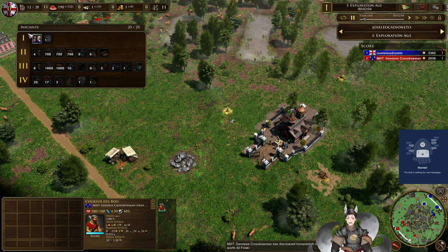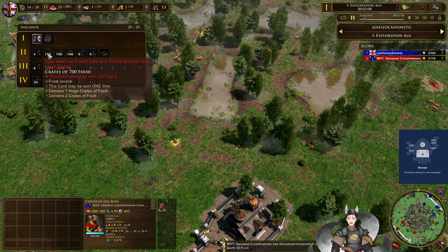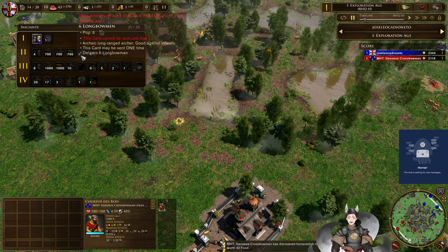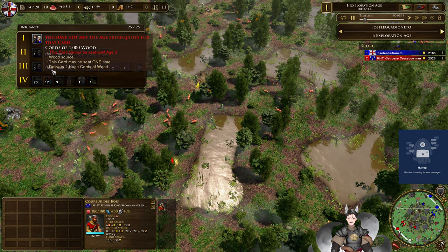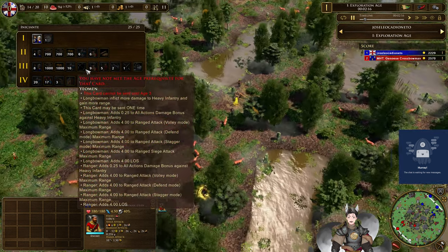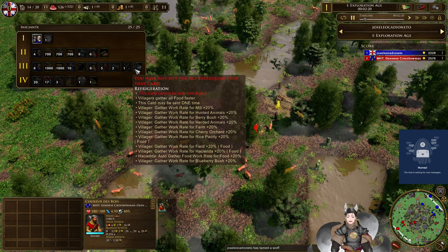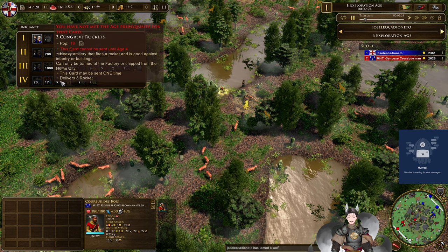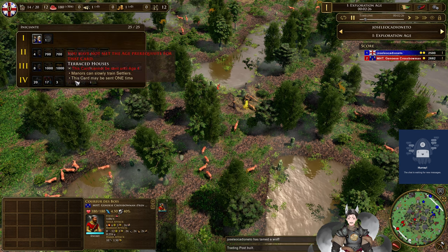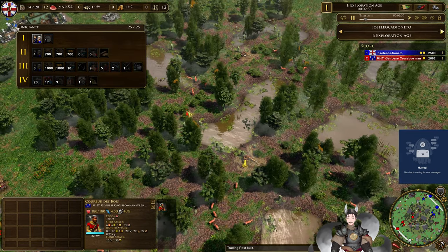We've also got an opponent's deck: settlers, Greenwich Time, settlers, food, wood, coin, longbowmen, musketeers, glorious revolution, villagers, wood, coin, longbowmen, yeomen, musketeers, hussars, falconets, fort, refrigeration, longbowmen, gentlemen of the pike, concrete rockets, terrorist houses, managed to slowly train settlers, factory and factory.